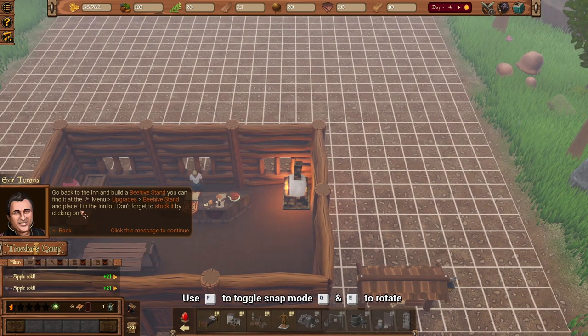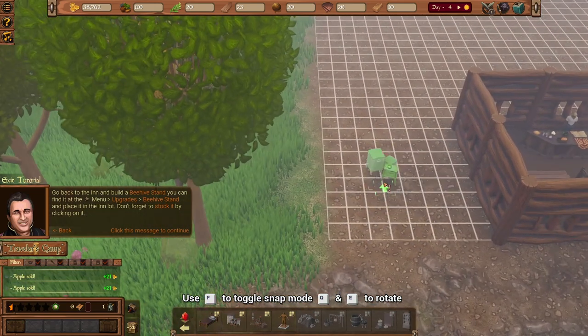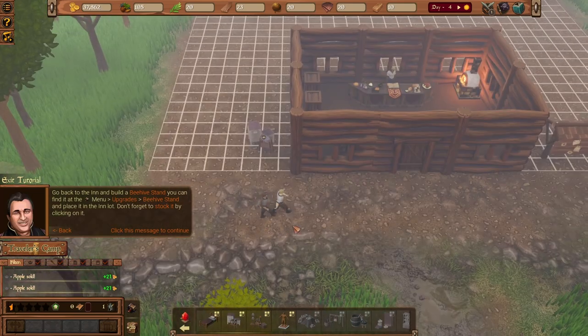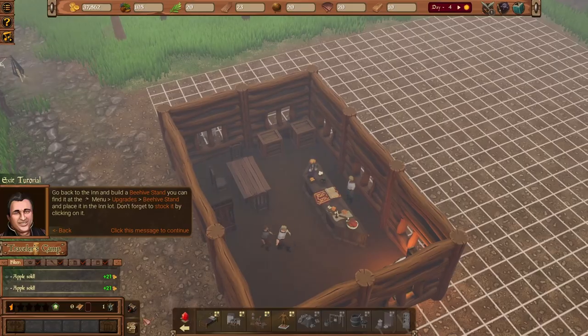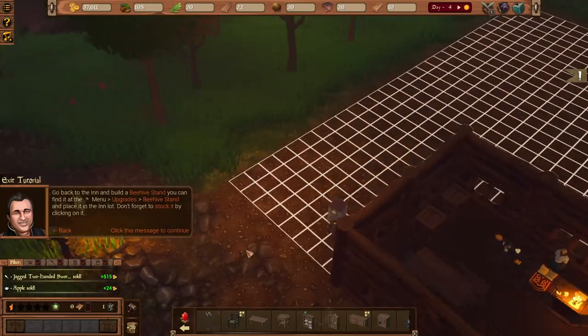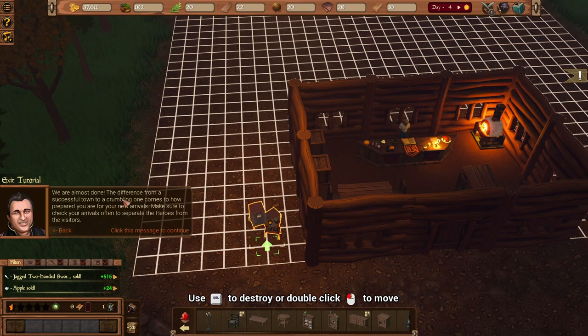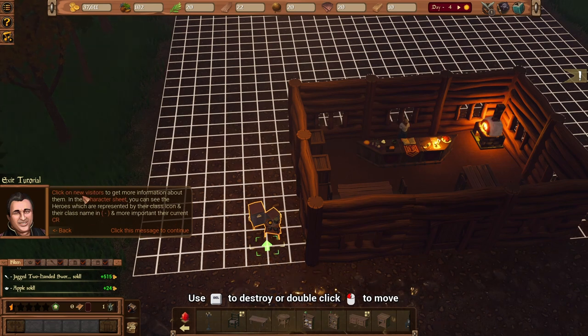Aside from heroes, regular people also visit our inn to eat and have a good time. We need to go back to the inn and build a beehive stand as an upgrade. It should be placed in the inn lot — outside the building but within the plot. People are already pouring into our little shop! We need to craft more tables and stock the beehive.